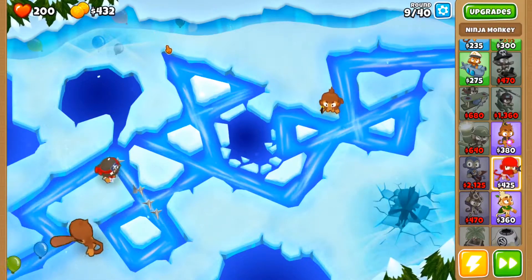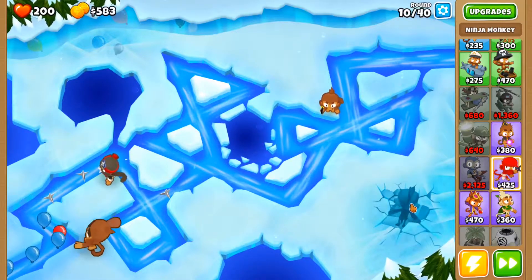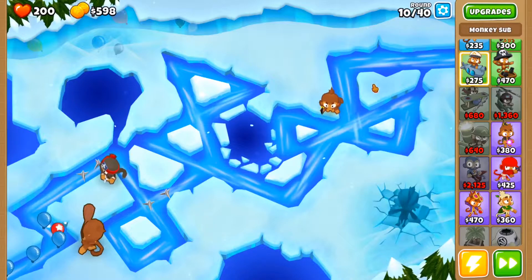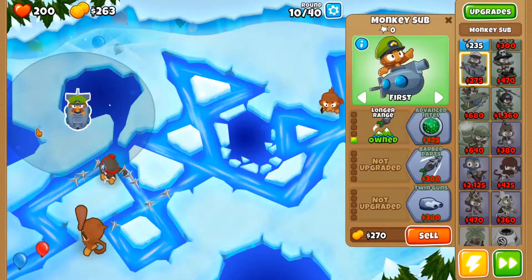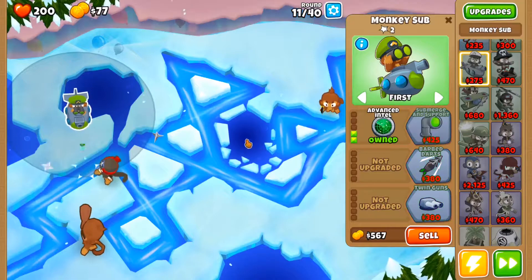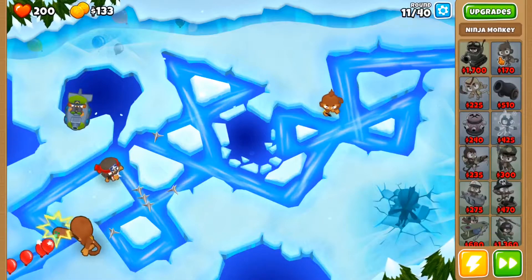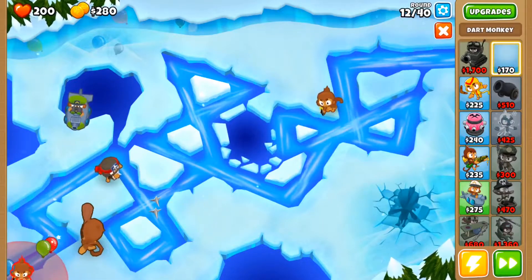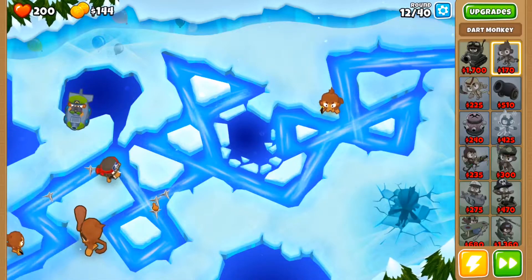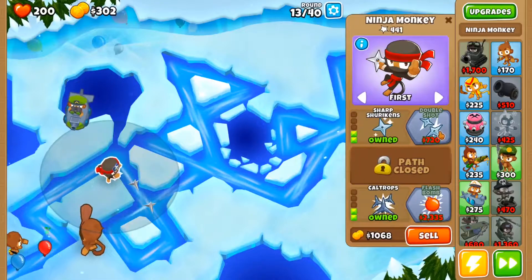Look at this — things are coming out of that. Okay, we're gonna get started on our Subs because this is basically a Sub map. A few moments later — okay, Advanced Intel, there we go. I'm gonna place this one guy in the front so that the Sub can see all the flow here.